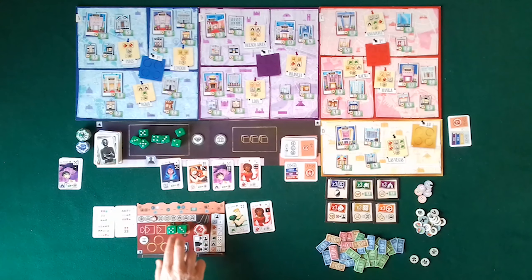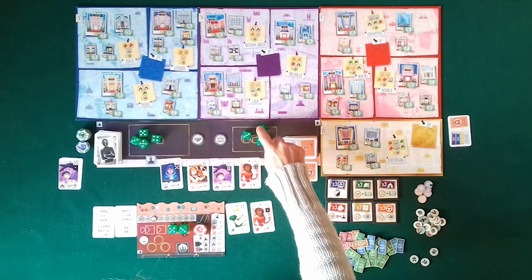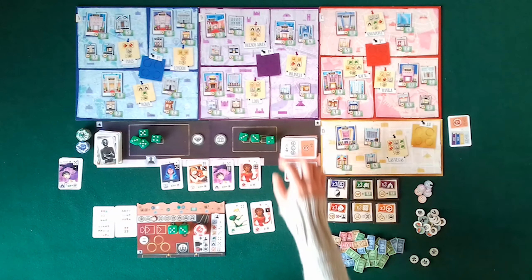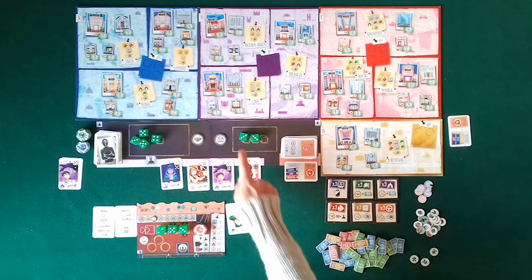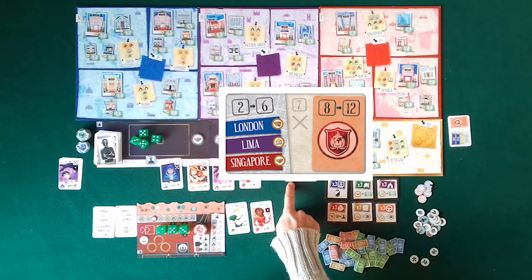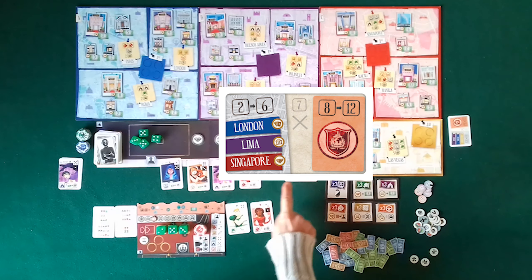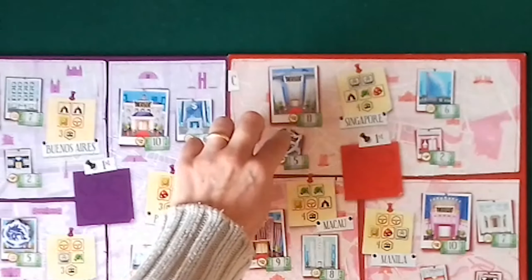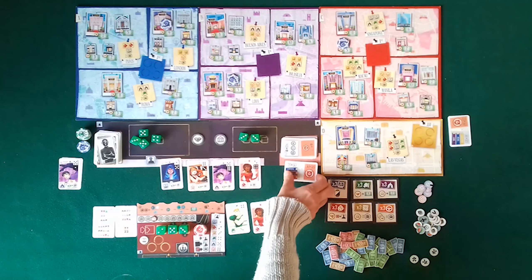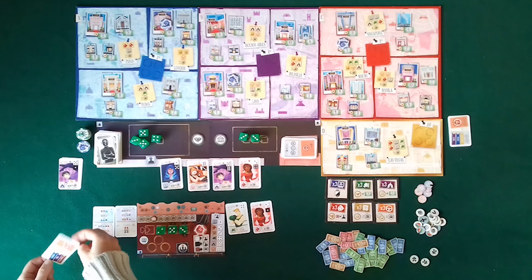Now I can recruit a specialist. Using the effect of the player board, I modify die 1 so it becomes a 2. I spend it and recruit the actress. Then I spend die 1 to activate the actress and earn 2 equipments. Since I can't perform a heist, my turn is over. I discard the remaining specialist cards and start a new turn.